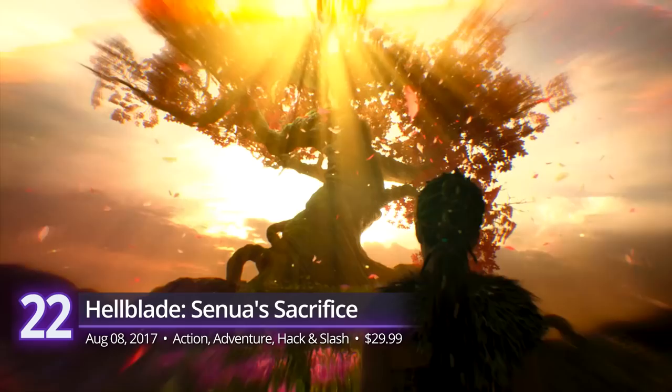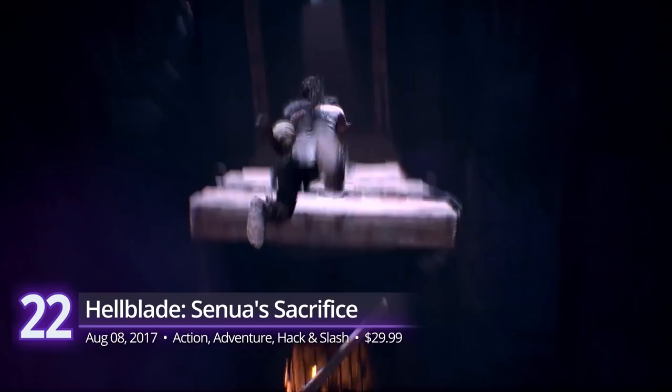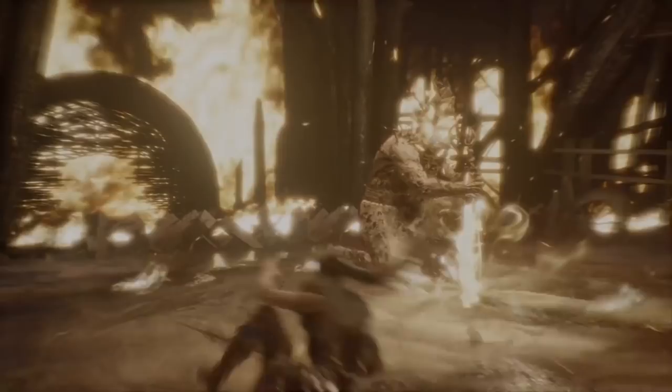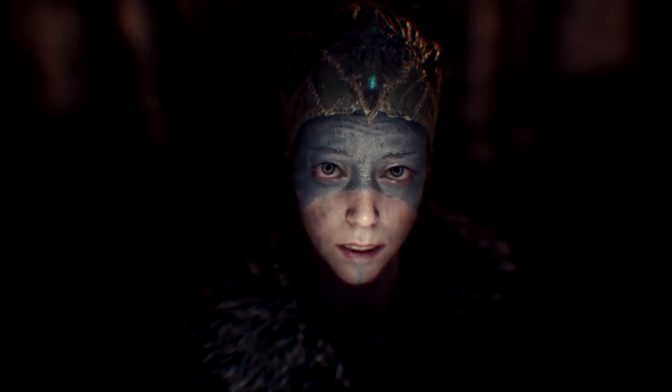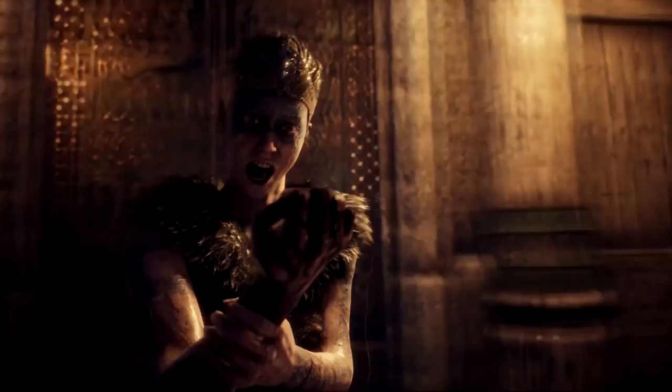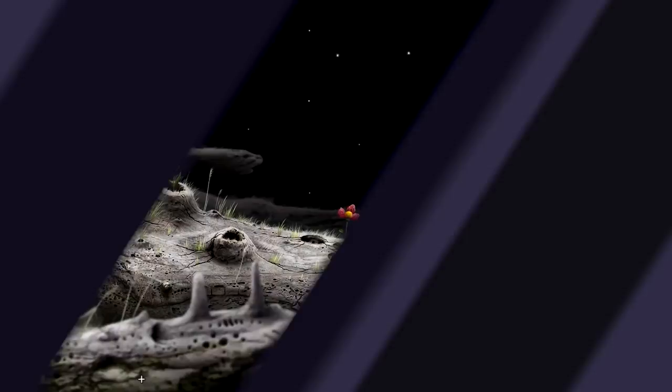Number 22: Senua's Sacrifice. Before we get our hands on Senua's next adventure, we go back to the roots of her mental health issues with this award-winning origin story. Senua's Sacrifice mixes emotional storytelling with intense hack and slash action. It's a journey deep into Celtic Hell. Ninja Theory takes you to a mad world filled with deafening silence. Guide Senua and watch as her damaged psyche preys on her vulnerable state. A PlayScore of 8.57.